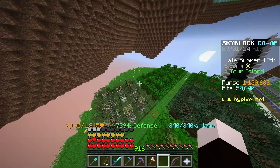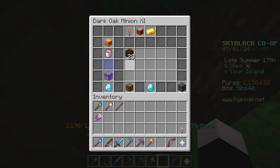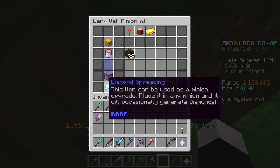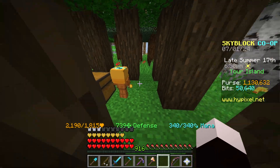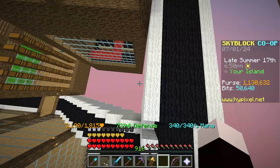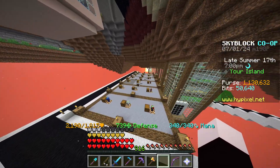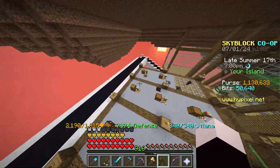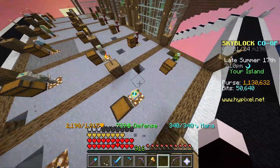I'll show you what I put on these minions. Obviously I can get better upgrades down the line, but I just put the most basic ones on. I have the Super Compactor 3000, which compacts the items into enchanted versions so the storage doesn't fill up as quickly. That's what you saw in the screenshot — I was selling the enchanted versions of these items.